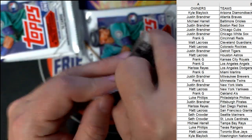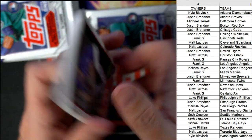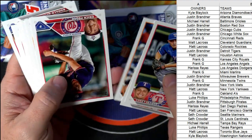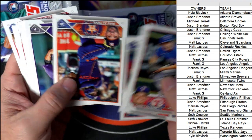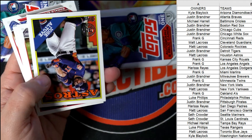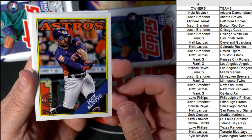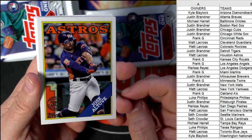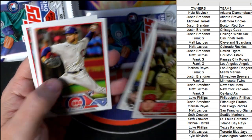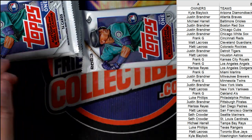I wish we could pull one of these gold mirror image variations — they're one in every 19 hobby boxes. We're coming up on 14 or 15 boxes here, so we ought to be able to pull one soon. I'm dying to pull one; maybe Joel will pull one tonight. He should be here any minute. Altuve, Astros — Matt LaCrosse, this one's coming out to you. And the last card was an Acuña — not a Harris.